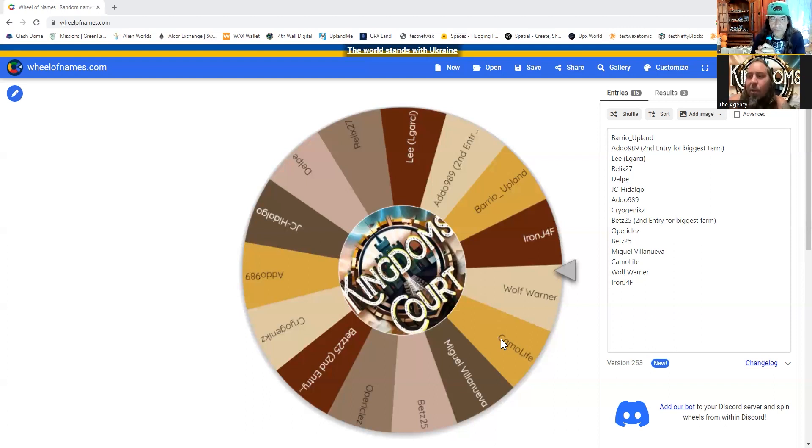You have to have an Upland account. Go down to settings and third party applications. You also need to sign up at UplandKingdoms dot com. It'll give you a code that you input into that third party application in settings. Then you'll be connected and your properties will populate in there. It is a resource management game.